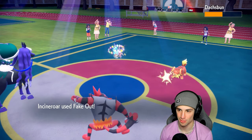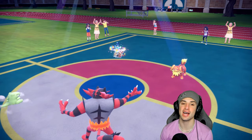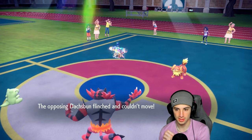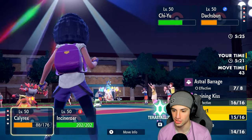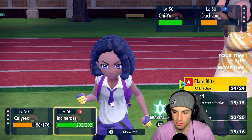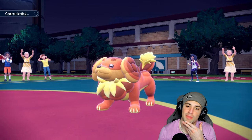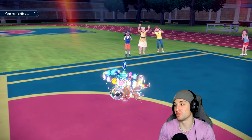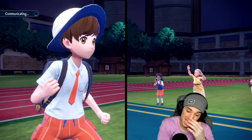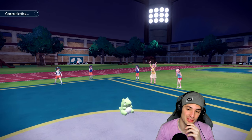Now they don't have Tailwind. Fake Out means Dachsbun can't Body Press. I set up Substitute with Calyrex, and now Calyrex is fast on the field — gorgeous. Now I can go into Astral Barrage and use Flare Blitz into something. Flare Blitz is going to do the most damage. Let's rip into this thing. Not a bad spot for us, especially if we can keep that Sub — that is massive. They still have Groudon but this is looking decent.